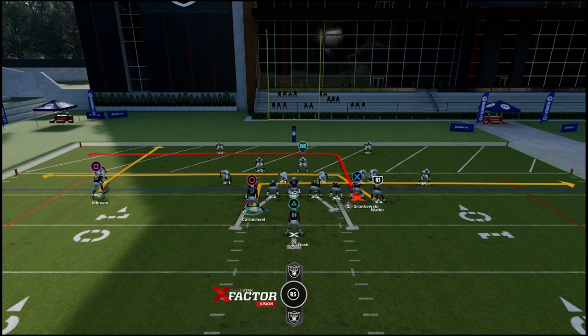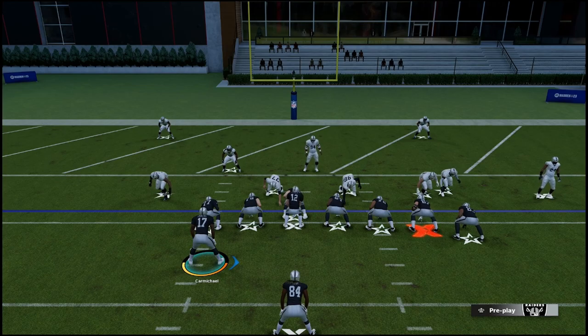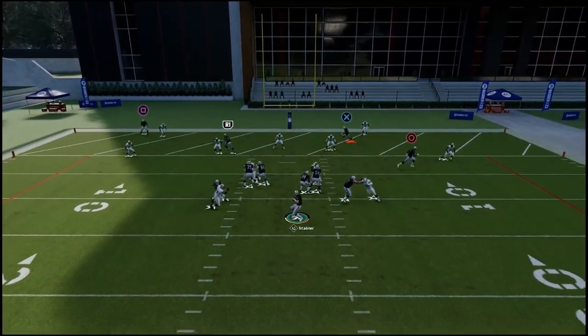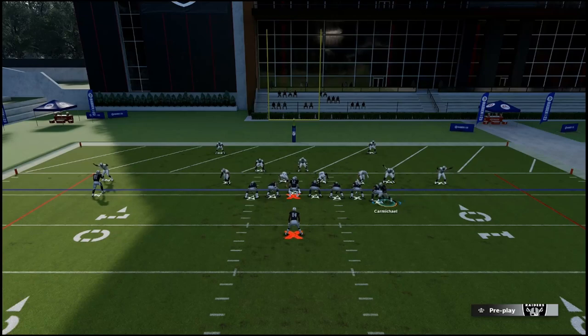X becomes the option if you can high pass it at the right moment, or use the precision passing — it's a little tricky, but normally X will come open just for a second. You always want to look at your tight end two and tight end three first. They're guarded, looking at X — I pass right there, bring him over.